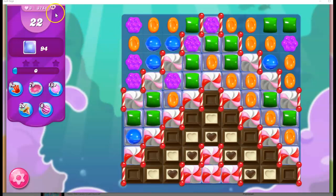So here we've got a hard level — we can tell by the skull and the purple — where we have 22 moves to clear out 94 jelly. It's really tough because the jelly is trapped under really thick frosting and dark chocolate that can be up to three layers thick.